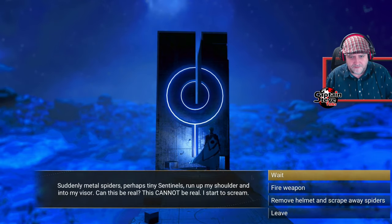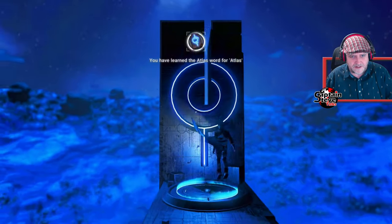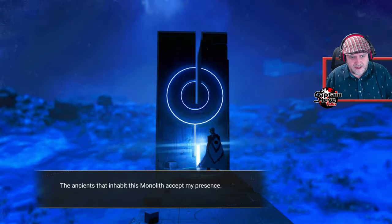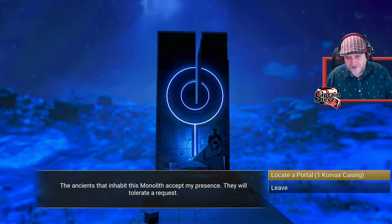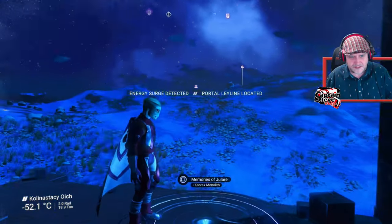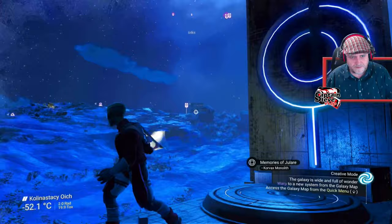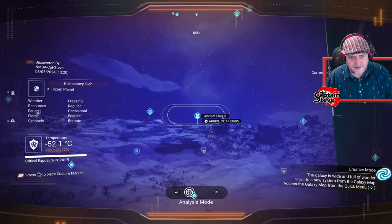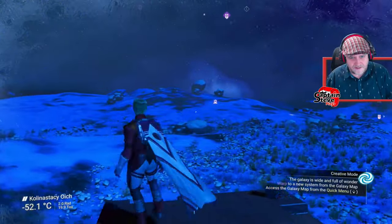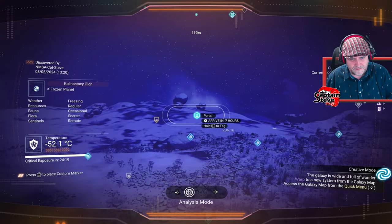I've learnt a word of the Atlas. Now all I need to do is locate the portal — give it the Corvax casing, then go to the trading post. There's a method to my madness! Right, now we should have a portal — there it is, the whirling and twirly one. Chicka boom!